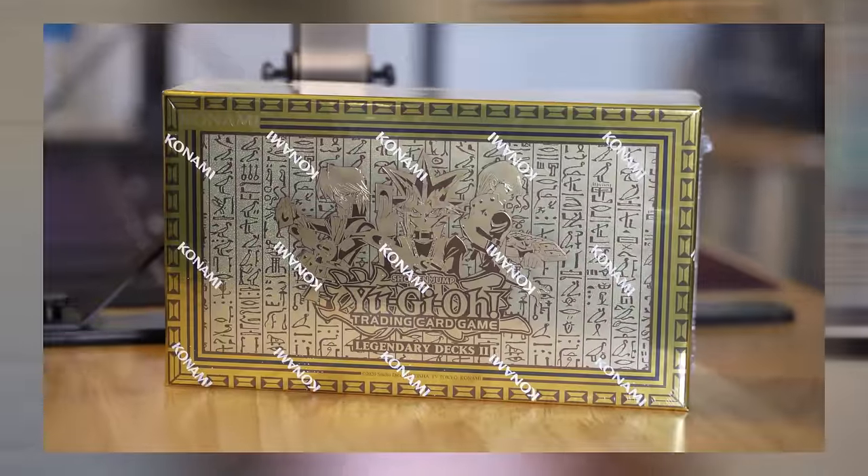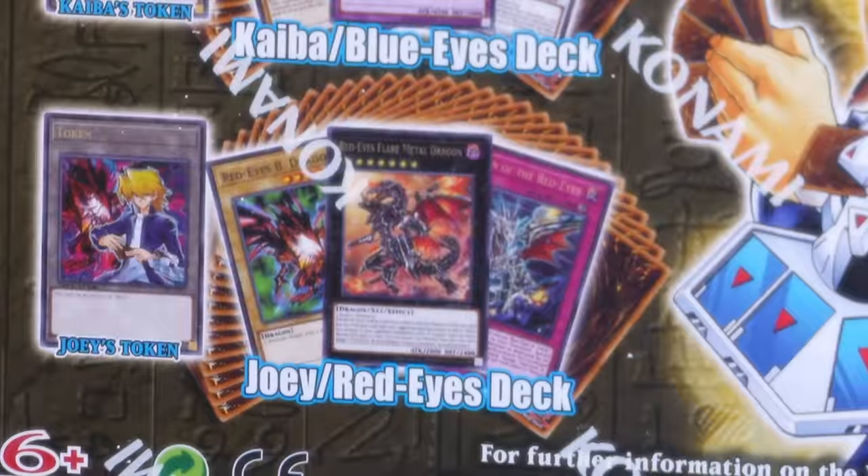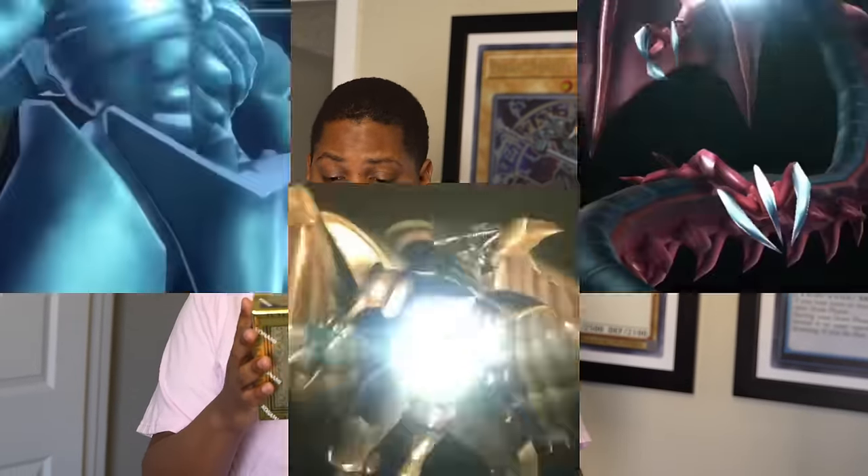What's up, you guys? Welcome back to Team APS. Today we've got the Yu-Gi-Oh Legendary Decks 2 product. This is a re-release from 2016 that's back on shelves today. It has a Yugi deck, a Kaiba deck, and a Joey deck, along with promo cards and the Egyptian gods.